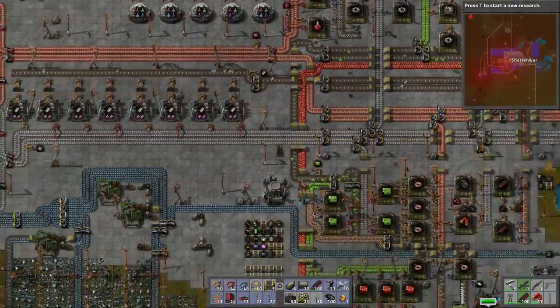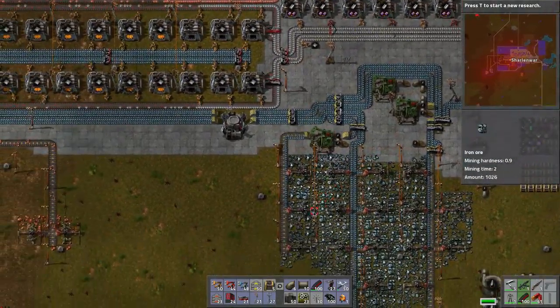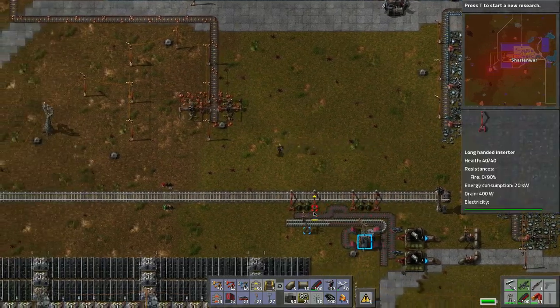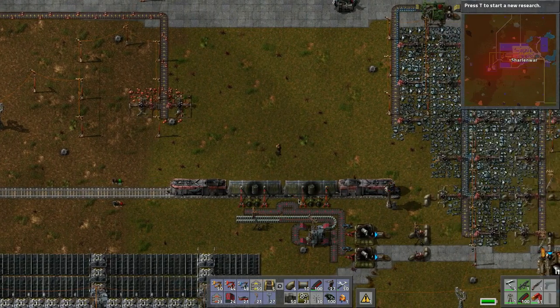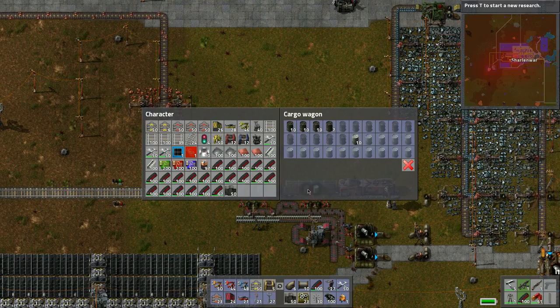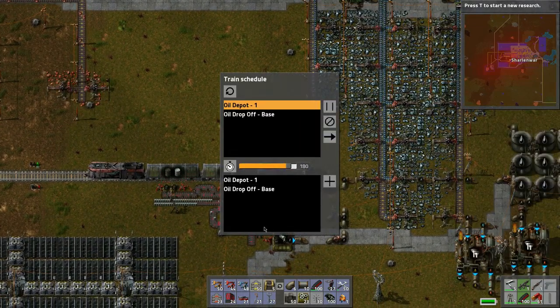Okay let's run back over here. I think we're doing good on the iron. Looks like the copper will almost run out — ooh. How's the train, how full is it? 53. Now how long is it staying — 180 seconds? Okay, weird.